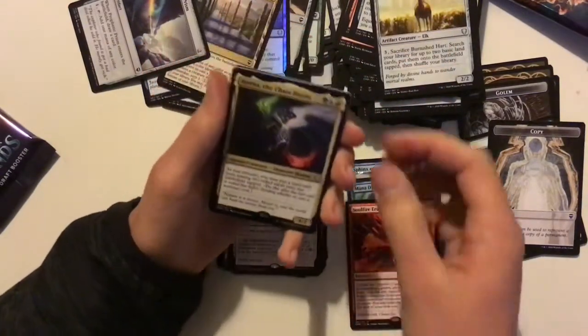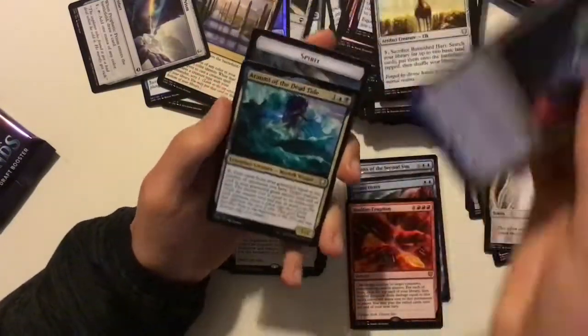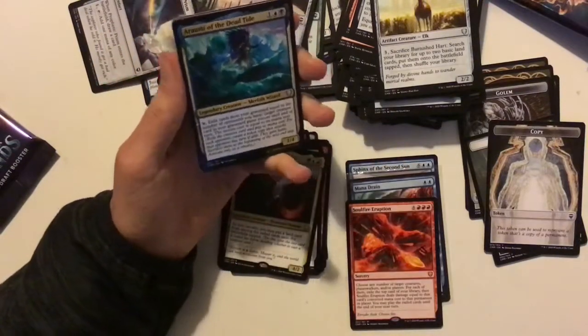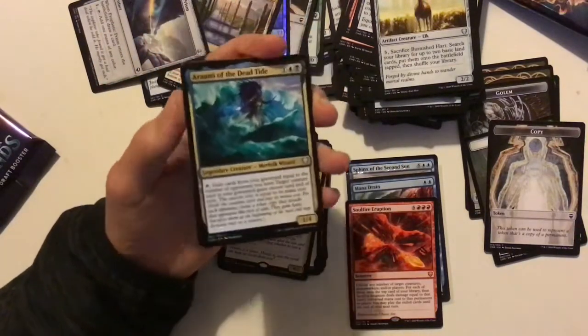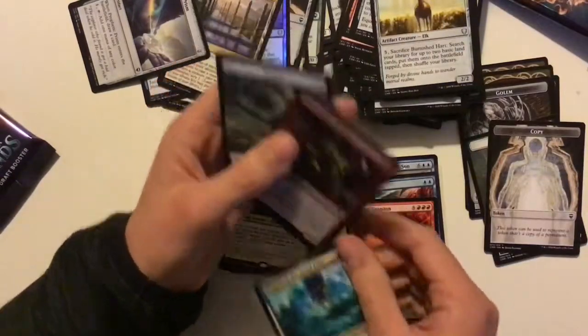Getting twelve mythics would be nice, but I doubt we'll get Imoti, Celebrant of Bounty or Yuriko, the Tiger's Shadow. Cascade tribal commander. Hullbreacher — another great commander there. Basically gives everything in your graveyard Encore if you want. And a Fall with Rummaging Goblin.